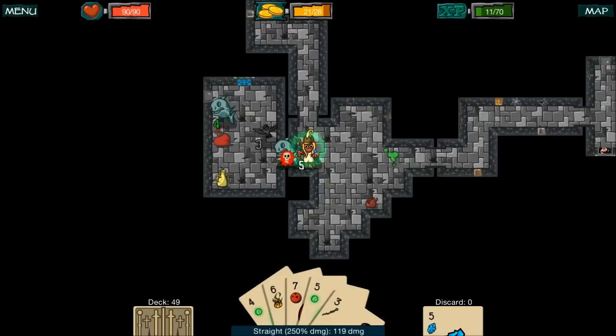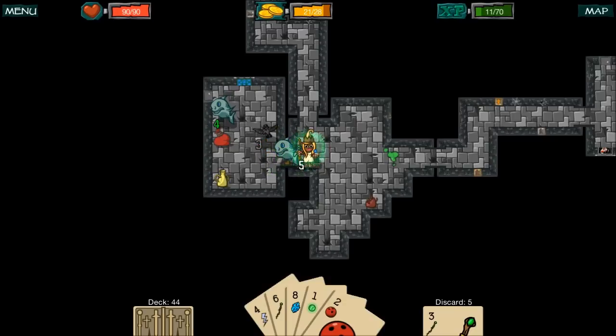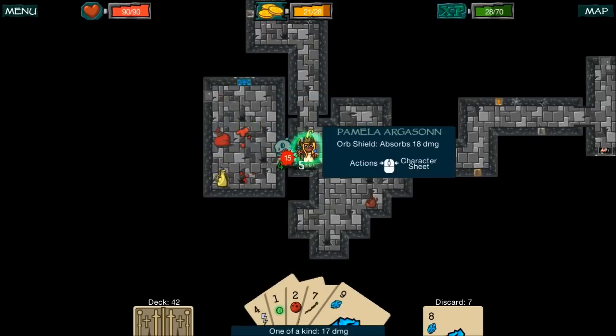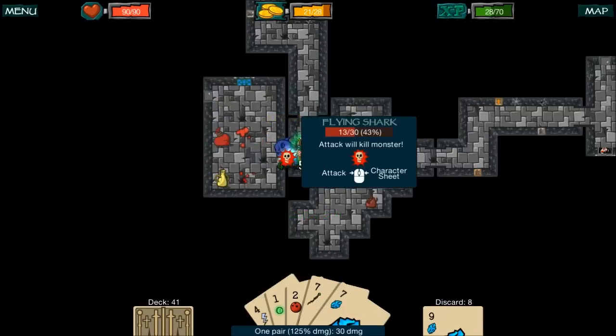You get the idea of how the combat system works — it's a little bit luck-based, kind of a random draw, you never know what's going to happen. It creates this unpredictability factor which I really enjoy. I'm going to go with defense and two gold at the shop. We've got a pair of sevens for a freezing card, and he didn't hit through my shield. He's dead now.